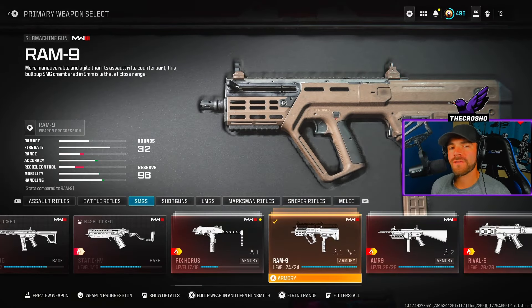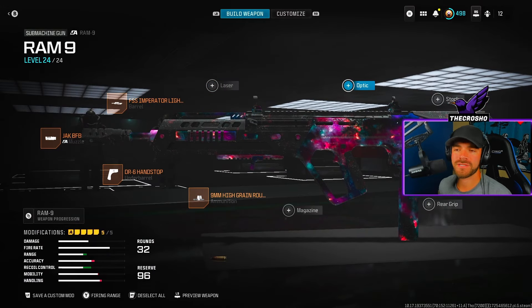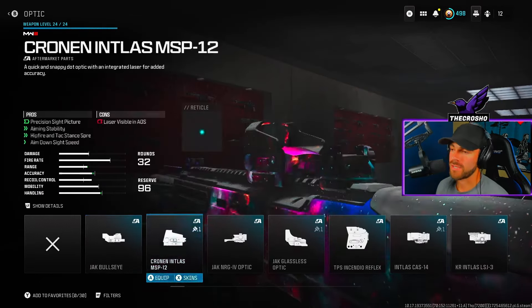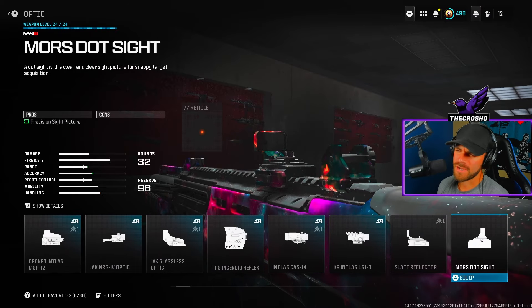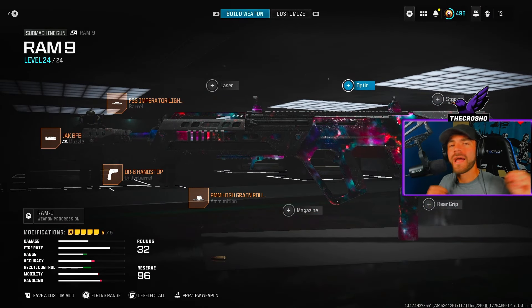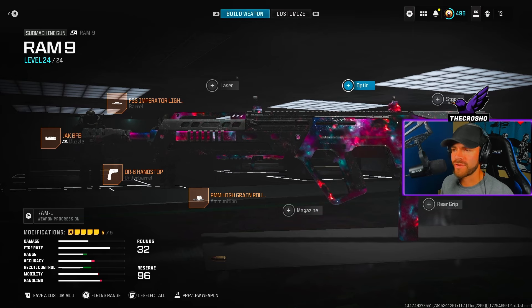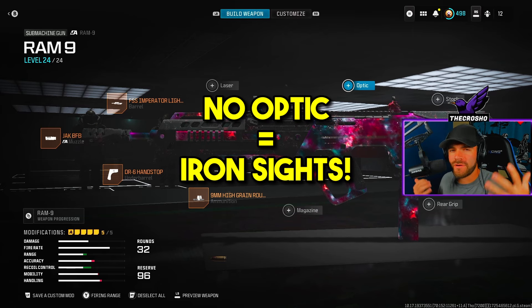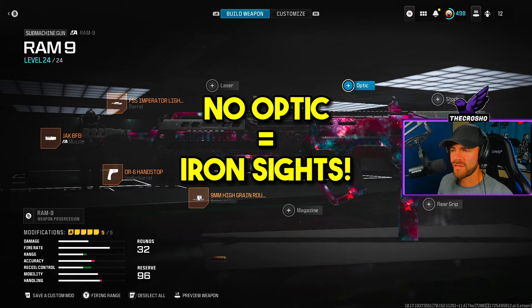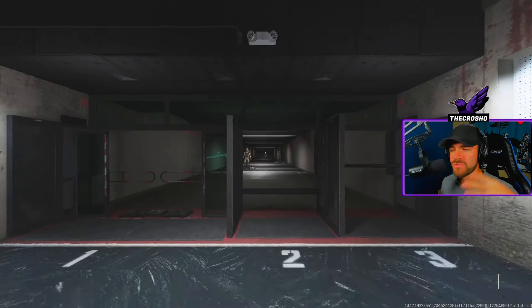First, choose whichever AR or SMG you want — doesn't matter. Now, what are iron sights equipped? You'd normally think you need to find an iron sights optic, but no — it's misleading. Do not have an optic on. If you do not have an optic on, that is what's known as iron sights equipped. Very contradictory and misleading, so just don't have an optic equipped and you're good.